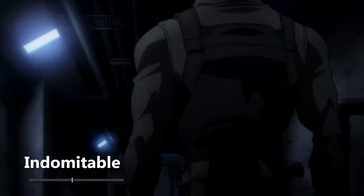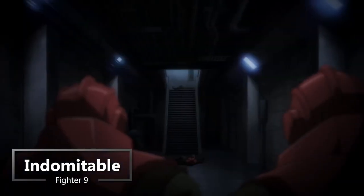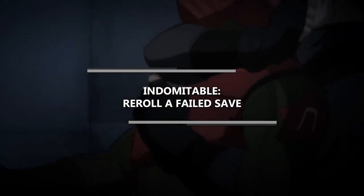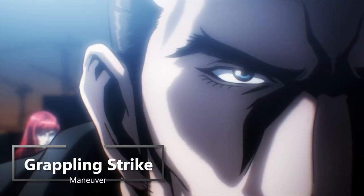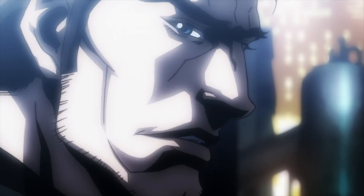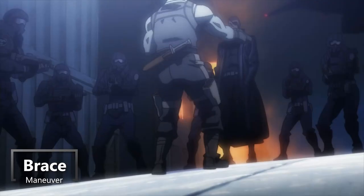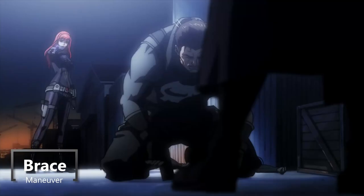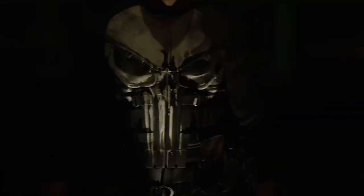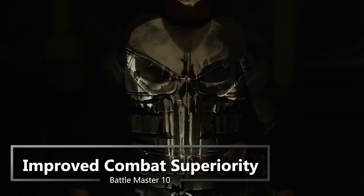At ninth level of Fighter you get Indomitable — if you fail a saving throw, you can reroll it once per long rest. At tenth level you get more Battlemaster features and choose two more maneuvers: Grappling Strike, allowing you to grapple somebody as a bonus action using that unarmed combat; and Brace, letting you use your reaction to get a free hit against somebody once they move into your reach. Also at tenth level you get Improved Combat Superiority, upgrading your superiority dice from D8s to D10s.